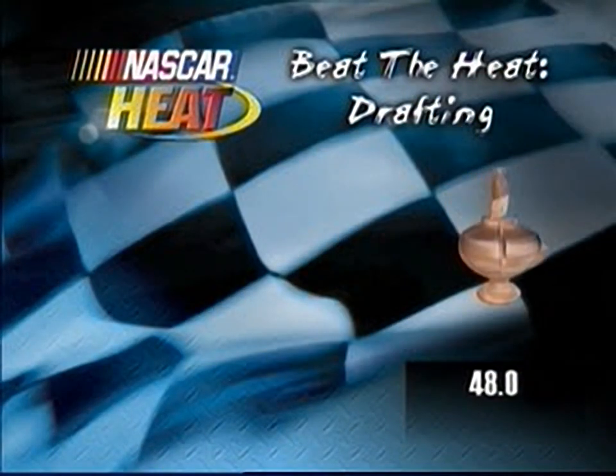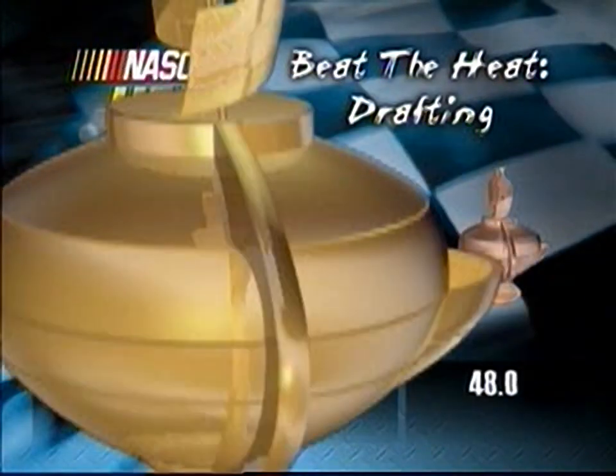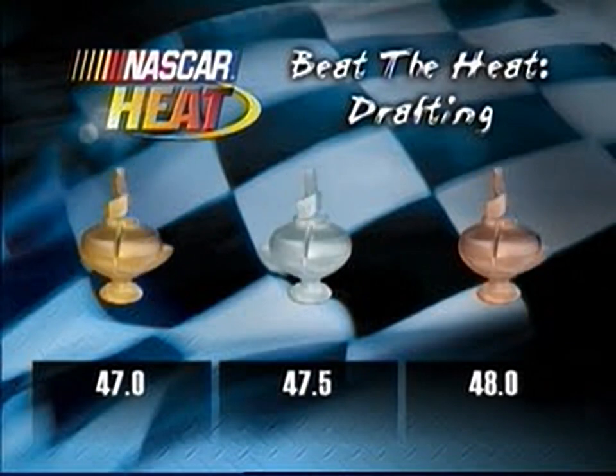We're heading back to Daytona International Speedway for a little follow-the-leader drafting exercise. In order to beat this challenge, you'll need to hit a lap time that you can only attain by effective drafting. To capture the bronze, you'll need to better a lap time of 48 seconds flat. Topping 47.5 seconds will give you the silver. A 47 flat or better will give you the gold. Your car's at speed coming off turn four and you're right behind your teammate and drafting partner Bobby Labonte. You shouldn't try to pass Bobby — you'll get your best lap times by drafting behind him the whole way. Good luck.